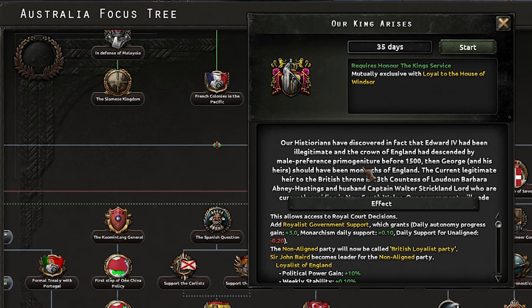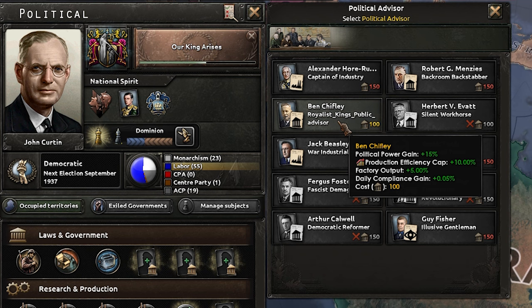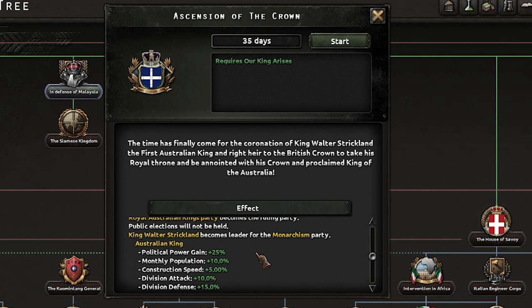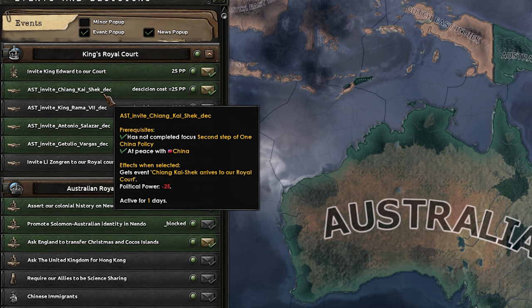This allows access to royal court decisions. The non-aligned party will now be called the British Loyalist Party, and the monarchist will be the Royal Australian. Got a new advisor - a royalist king's public advisor which is political power, a silent workhorse with extra buffs. Ascension of the crown - we will become free, we'll be able to create our own factions, we'll get 15% monarchism, and we'll get the Australian king who has a lot of good juicy stuff. Now I can do some of these decisions - let's invite the king.